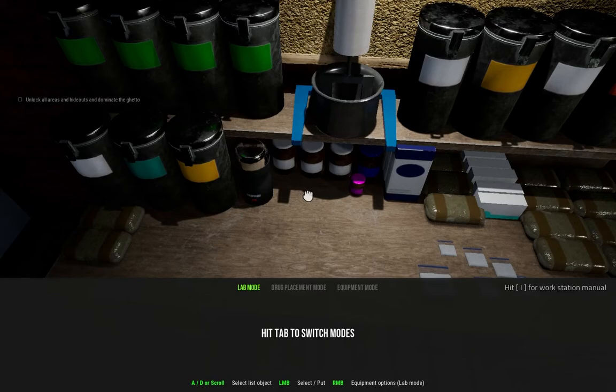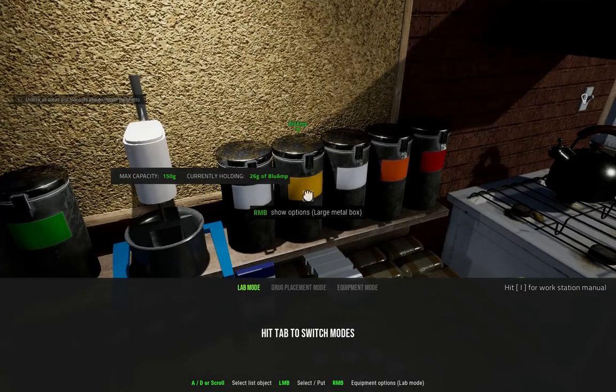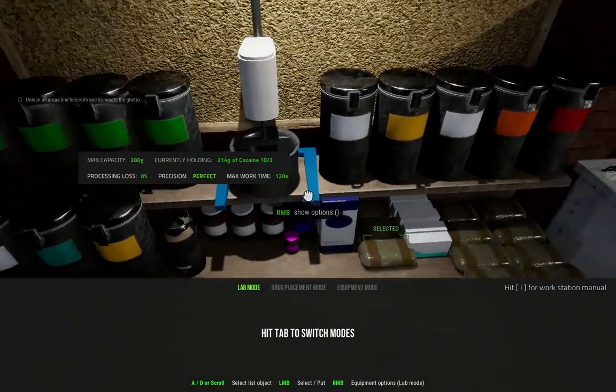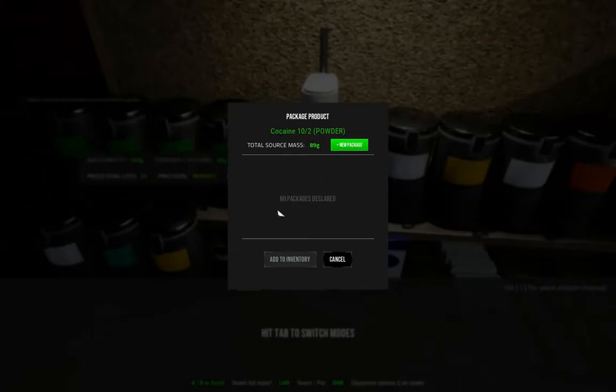As far as mixing goes, there are some basic ones and a lot of these are available online — if you look up recipes you're going to see one called Blue Amp. Blue Amp is 20 grams of amp, 4 grams of sugar, and 2 grams of ibuprofen. I do not have — wait, we do have some amp, and there's only 26 left. There's some coke in there right now — it's the 10-to-2 for La Balena.